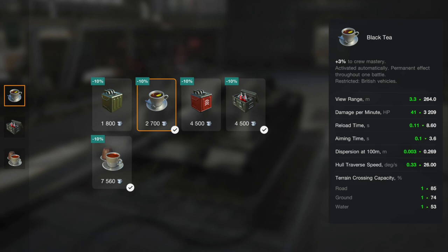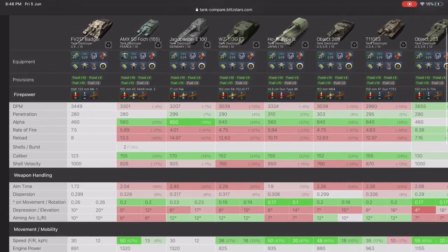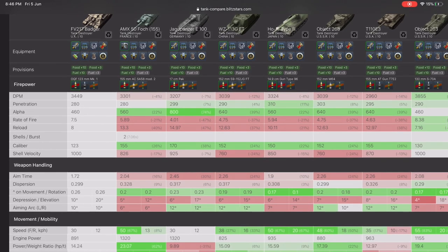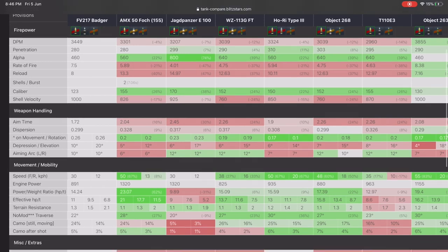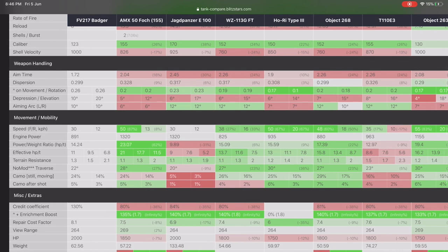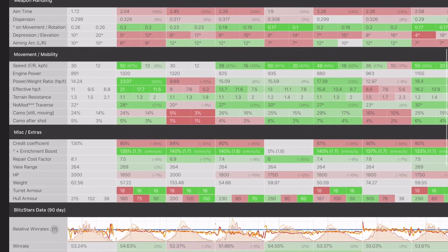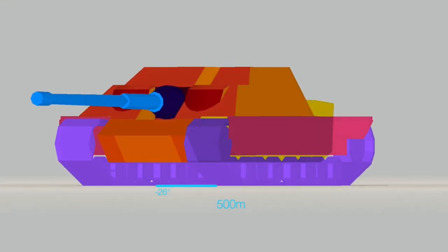Sticking it into tank compare: DPM-wise only the 263 outshines it, penetration is not the best but not the worst, rate of fire the 263 beats it, reload time the 263 beats it. Nothing beats it for aim time, however. There's another trick up its sleeve too — credit coefficient. It's the best TD for credits at tier 10. The win rate is not the best, which surprised me.